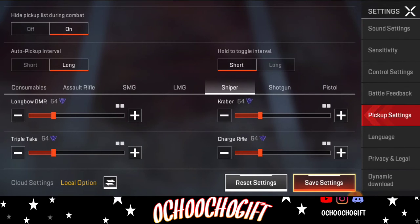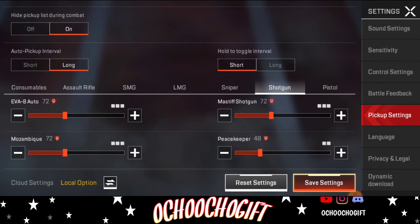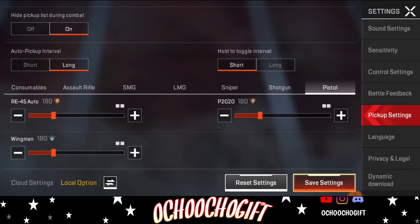For sniper, since I'm not good at it, I'll leave it as is because I don't want to change anything around with the sniper. For the shotgun — most times whenever you land, the first thing you see is a shotgun — so I'm going to make the shotgun three slots each. That should be okay. For the pistol, let's make it three slots each for everything, so whenever we land we can easily pick up three slots for everything.